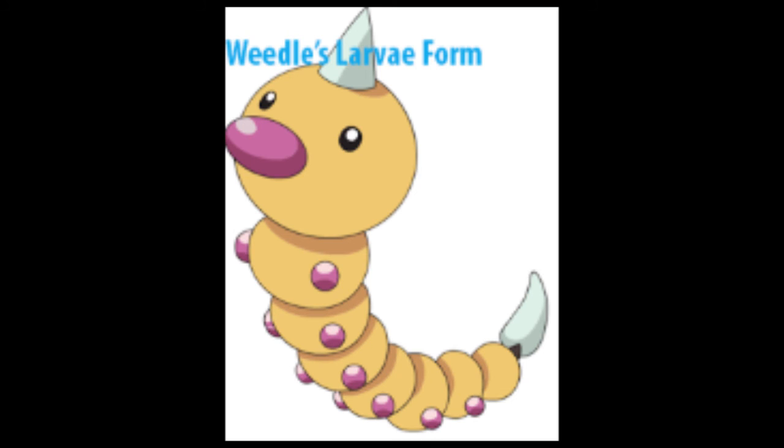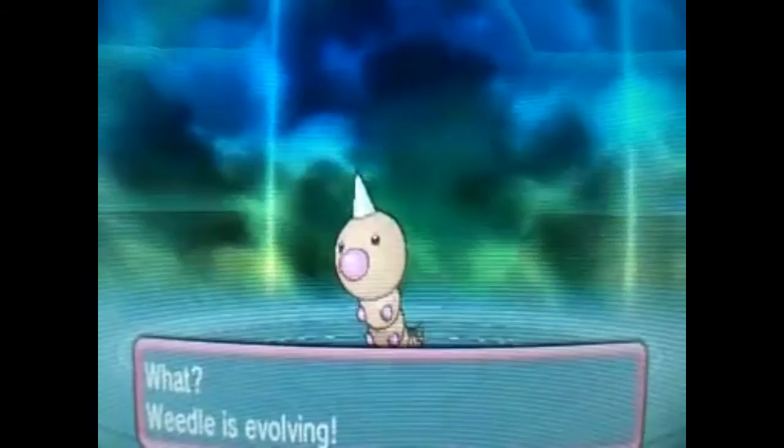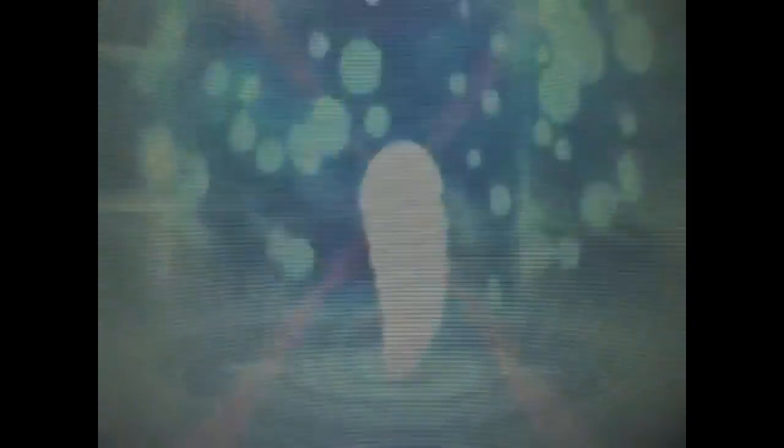As the Weedle continues its rapid growth, its inner structures will press up against the exoskeleton and cause the release of ecdysone. High levels of ecdysone coupled with levels of juvenile hormone will cause the Weedle to molt into its other larval instars. Once the Weedle larvae has grown to an appropriate size, ecdysone will again be released, but this time coupled with low concentrations of juvenile hormone, and this will cause Weedle to transform into a Kakuna.